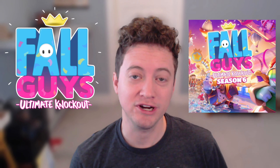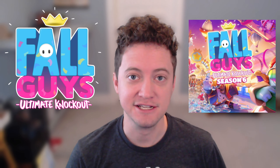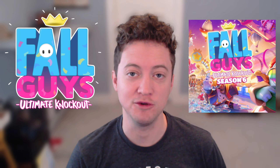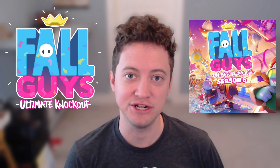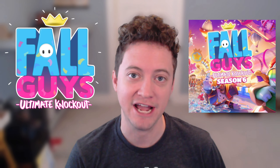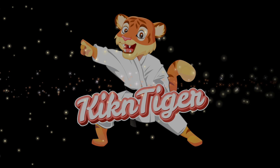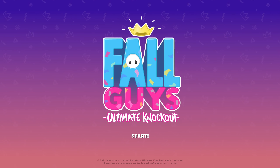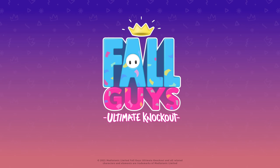What up everyone, Kickin Tiger here, super excited — Season 6 of Fall Guys just released. Looks like the fame pass went into the live servers just a few minutes ago, so I'm going to walk through the fame pass, check out some of the new different UI elements, and get my reactions and thoughts. Definitely stick around. Here is our new intro screen for Season 6 — you can see the different color changes, looks pretty good, I like the new logo.